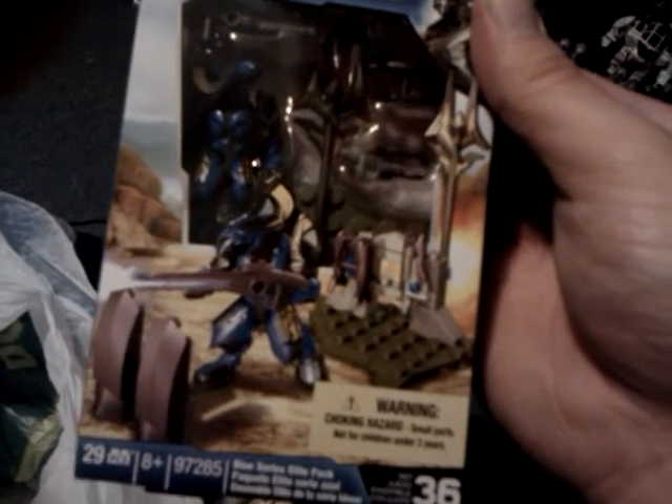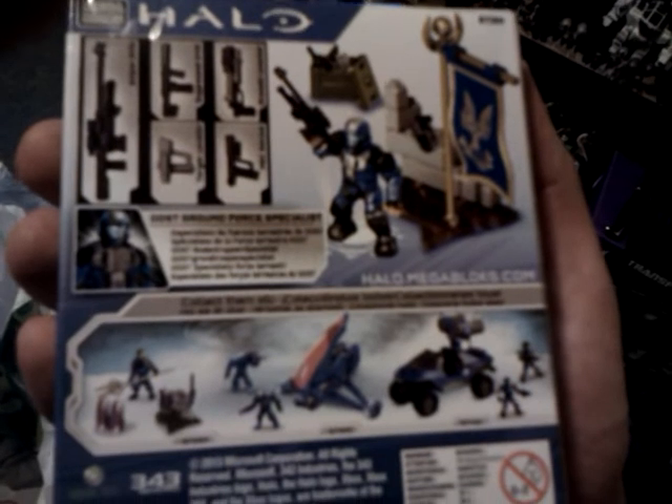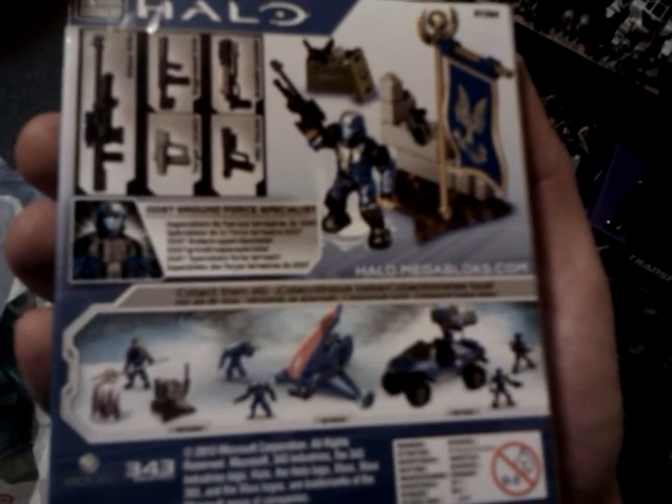So, very glad to have picked those up. This one you get an Honor Guard Elite, and it even has one of those Covenant barriers with it. The ODST one comes with a flag, and all the weapons are like... okay, I guess they're not all the detailed ones — the Grenade Launcher is a painted one. But yeah, wicked little sets.